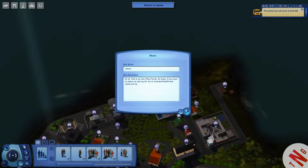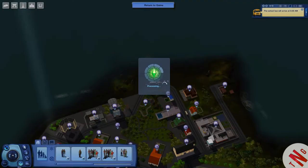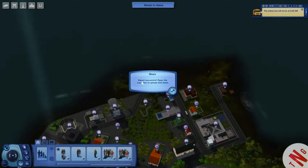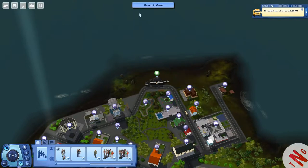Here we go. Now it's actually compressing everything that's on that lot, saving everything into a small file that would then be uploaded to my page on the Sims Community Homepage. See you again when it's done. And there we go — export successful. Open the launcher to upload and share. Cool — I will do that later.